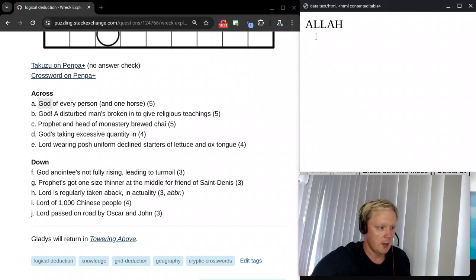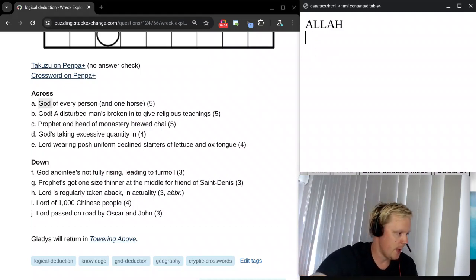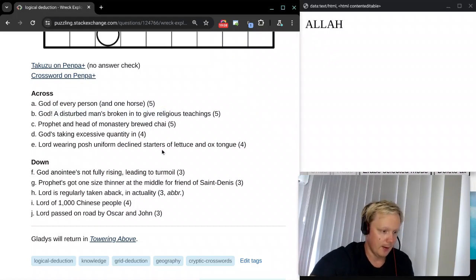Why horse can be H is that both horse and H are in the dictionary as slang terms for heroin. So horse can be abbreviated H. Allah is our first answer — God was the definition. And obviously the next clue is going to be alphabetically after Allah.